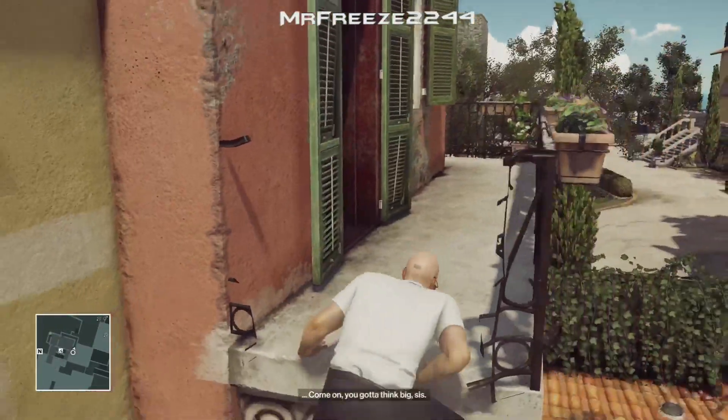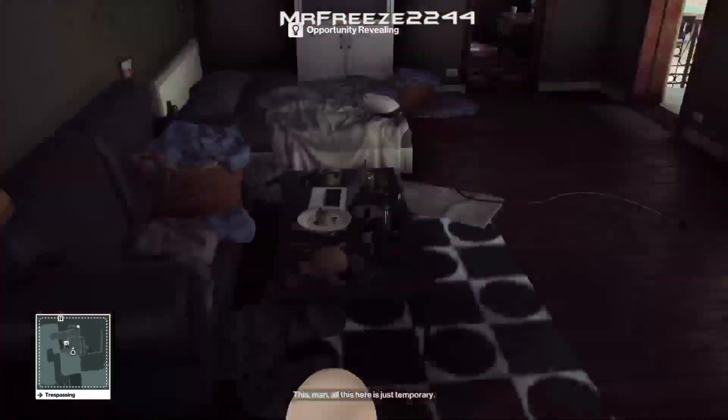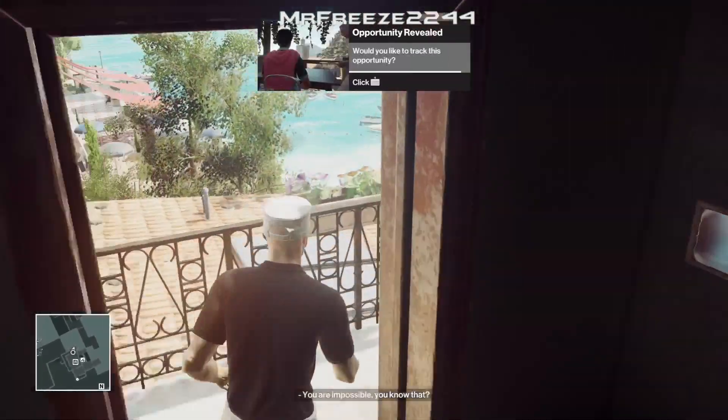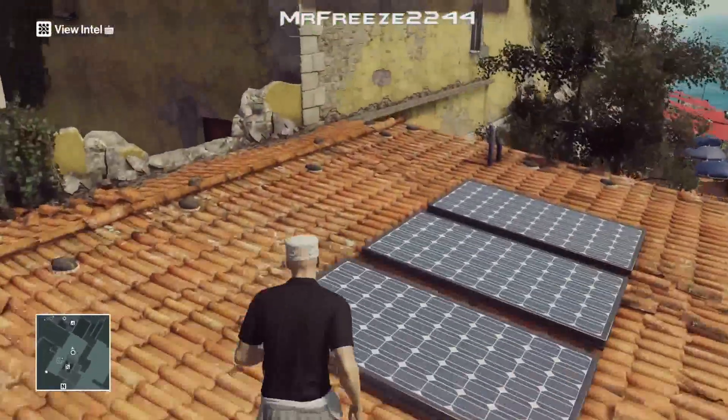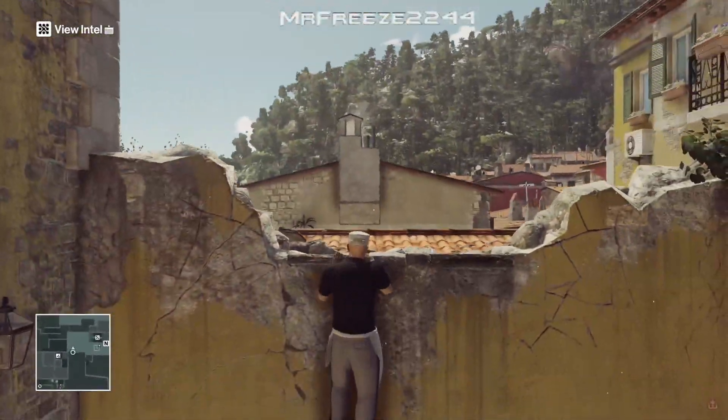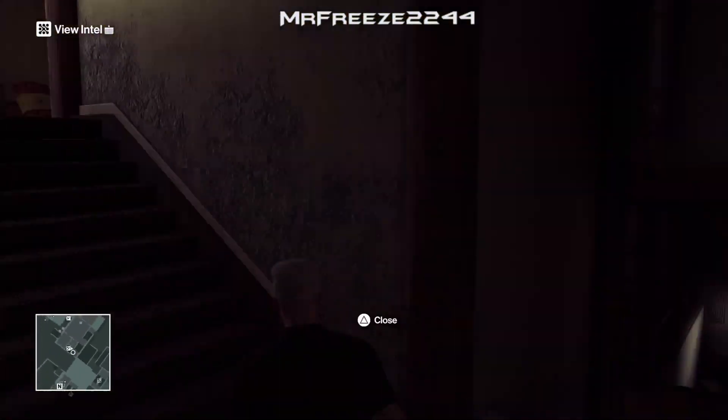What we have to do for this challenge is take out Silvio Caruso by dropping the orbital chandelier that's above the observatory — we need to drop that on his head for an accident kill.